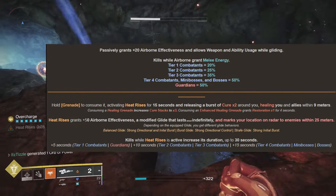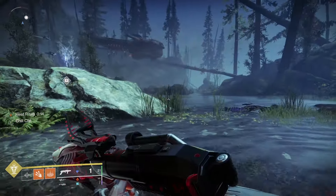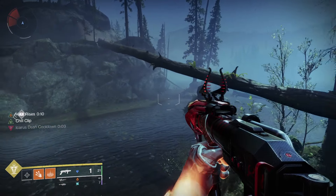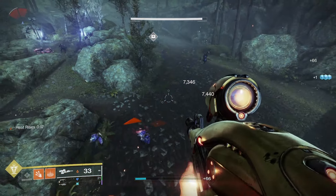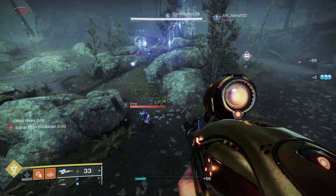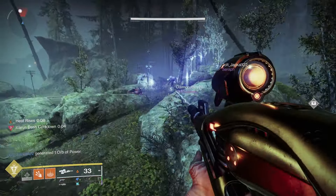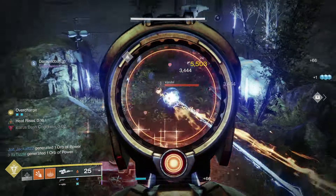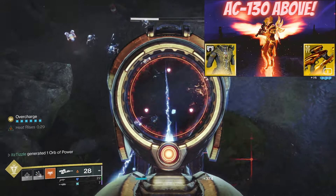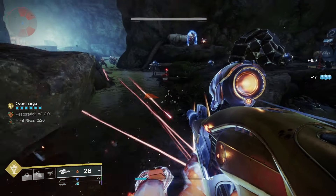It also changes our Glide function. Normally Burst Glide gives a boost at the cost of directional control, but when Heat Rises is active it does the opposite, essentially making it act like Strafe Glide, and Strafe Glide acts like Burst Glide. It grants us +50 to our airborne effectiveness stat and lets us hang in the air and ADS without falling. Last season I made a really strong Wings of Sacred Dawn build with this — it may not be the best in GMs, but it slaps in pretty much any other content.